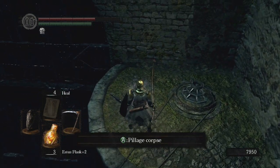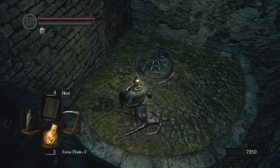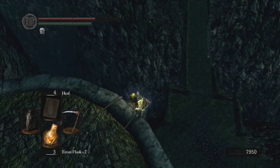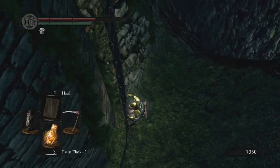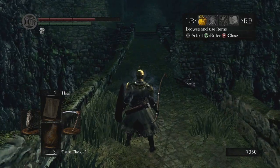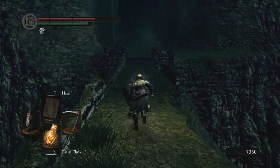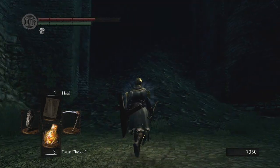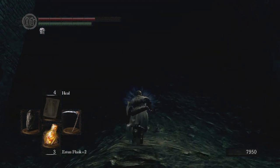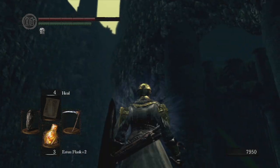One item. Fantastic. Red Tearstone Ring. That's cool. And whatever this is — I guess it's just the ladder. It's a long climb for one item. What is a Red Tearstone Ring anyway? Boost attack when HP is low. Interesting. I am not nearly that bold. Did I come in from here? What did this door originally lead to? It's probably somewhere I've already been, but curious, very curious.